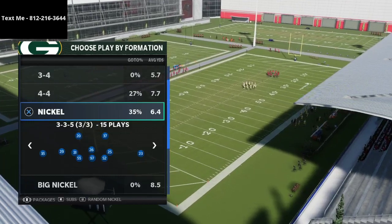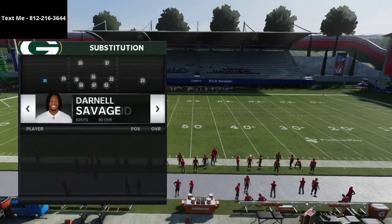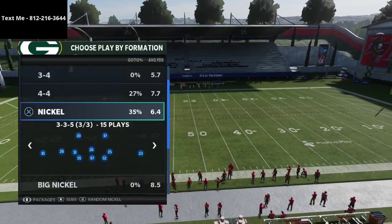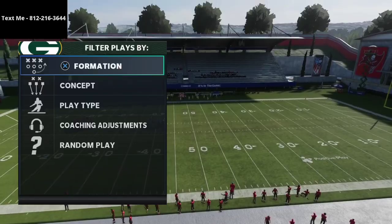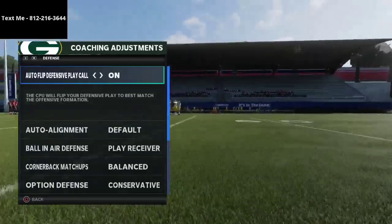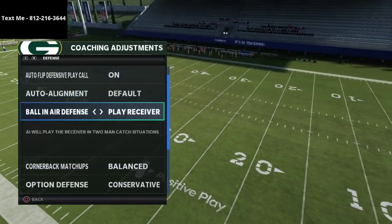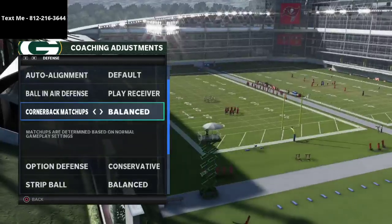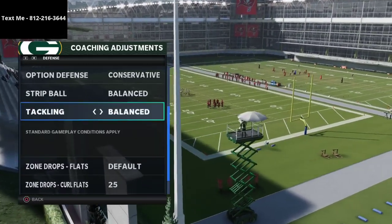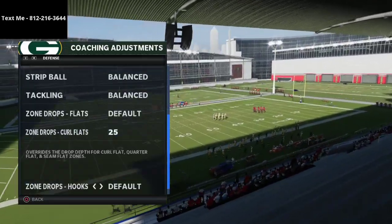I have safeties in at every linebacker position and corners at safety, so I have really fast players on the field who also react better in pass coverage. For coaching adjustments: auto flip on, auto alignment set to default, ball-in-air defense to play receiver, cornerback matchups on balance, option defense on conservative, strip balls on balance, tackling on balance, and zone drops set.